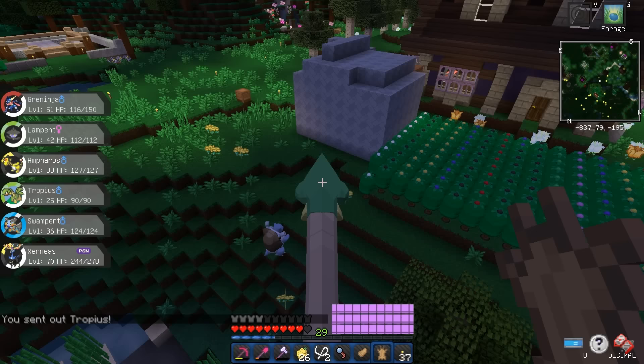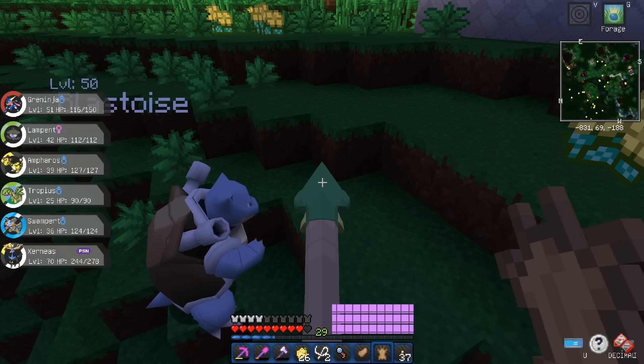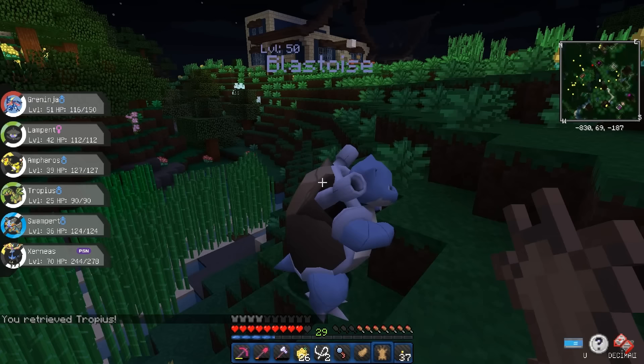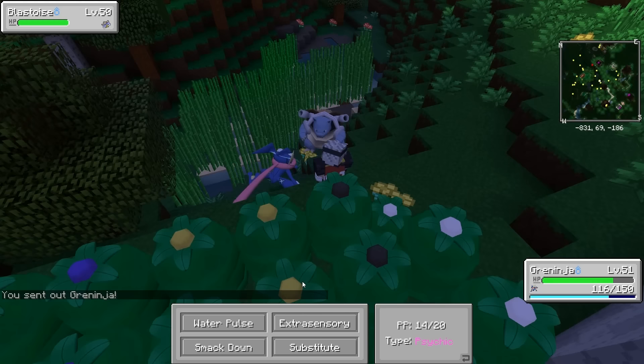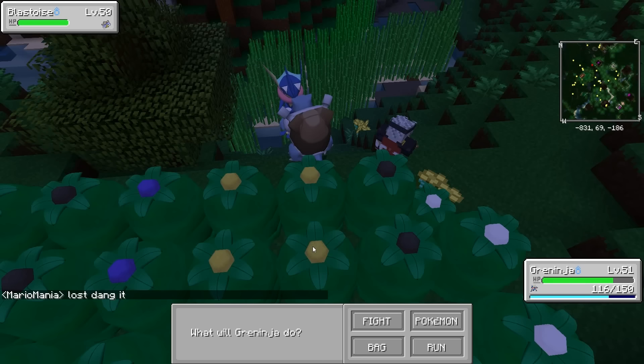Oh! Blastoise! Oh my goodness, guys! I was about to show you my Swampert and my Xerneas and then Blastoise spawned here! We have to get this guy — this is one of the starter Pokémon, extremely rarely spawns. We don't want to kill him, we just want to really hurt him. He protected himself, okay.